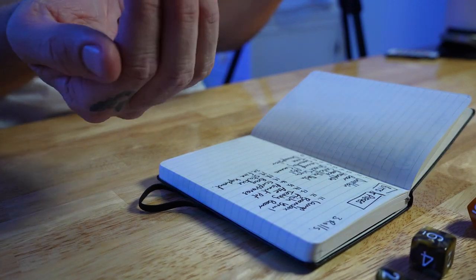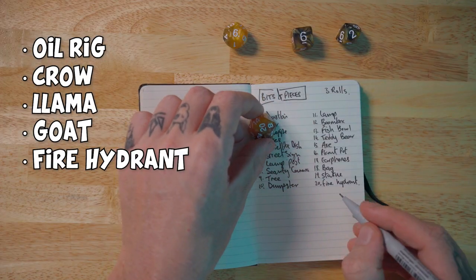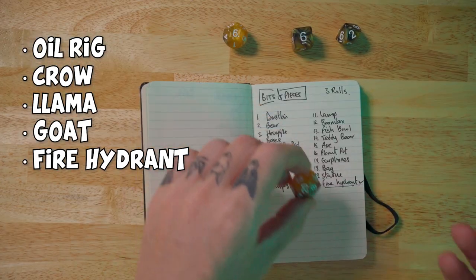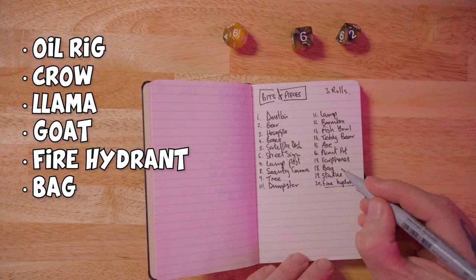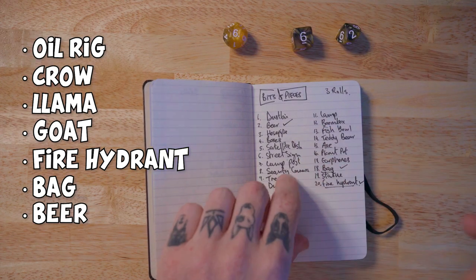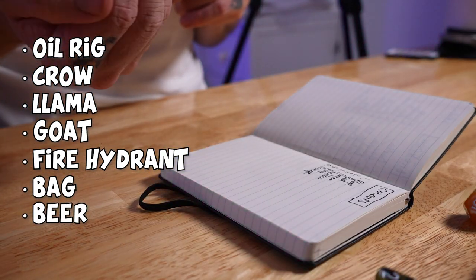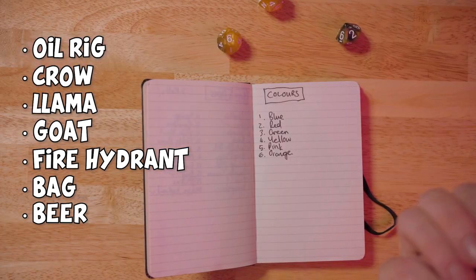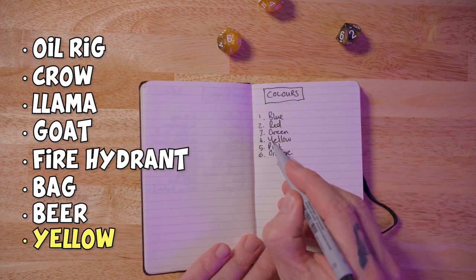Okay, give me some normal stuff please. We got 20 — a fire hydrant. Then an oil rig item — 18, a bin bag. Yeah, that's going to belong on an oil rig for sure. Colors — so this is going to be our dominant color. Four — yellow! That works nicely. The dice have spoken, now it's time to start doing some art.